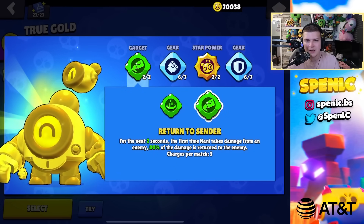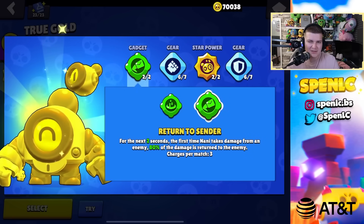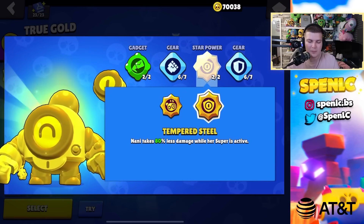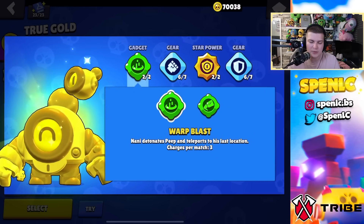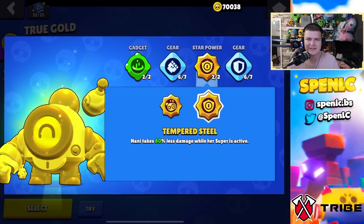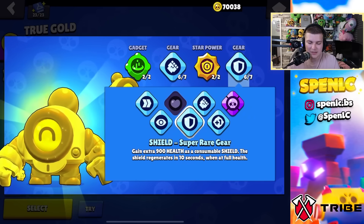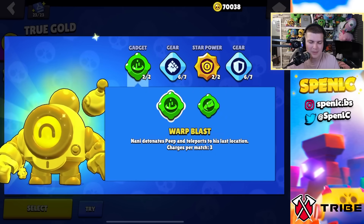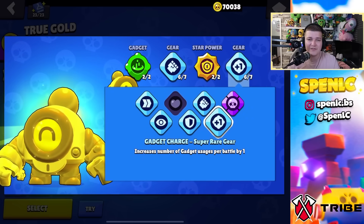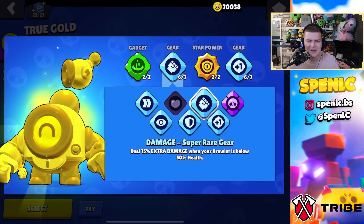Nani: auto focus and return to sender on bounty and knockout — return to sender is one of the best gadgets in the game, especially against snipers. On heist, gem grab, or brawl ball go teleport gadget instead, getting behind enemy lines. Tempered steel star power lets you tank massive damage with the teleport. Standard gears always; on heist gadget charge for four teleports onto the safe is very strong, plus damage gear.